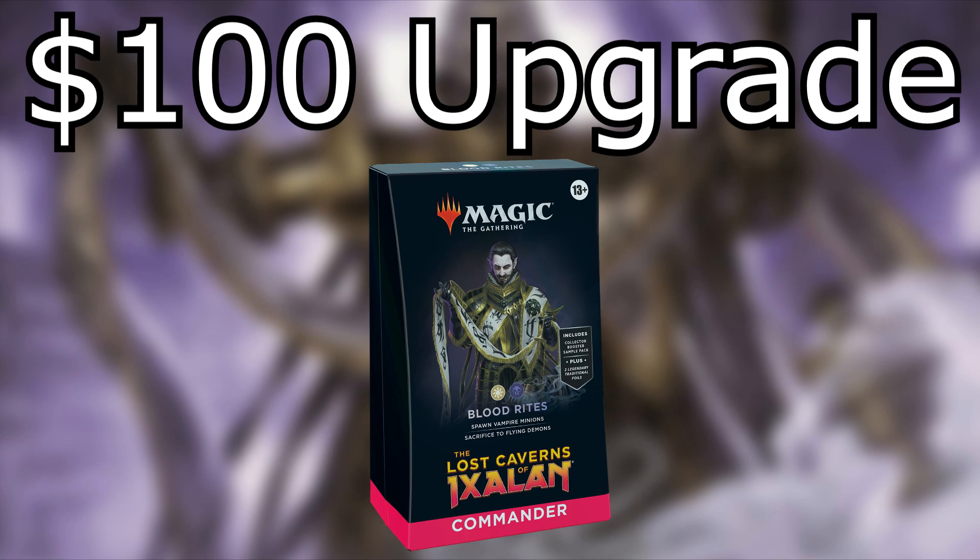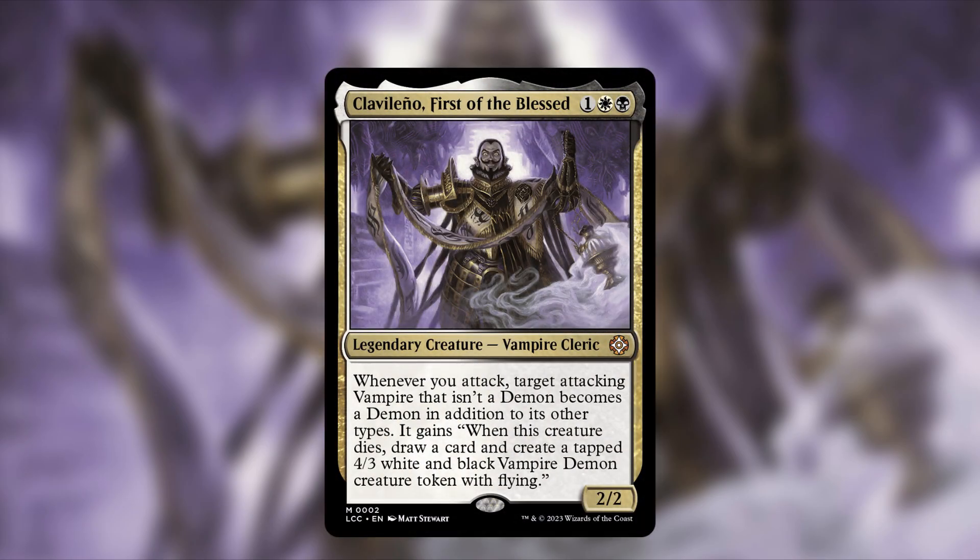Before we jump into any of the additions, let's talk about the face commander and what you want to do with this deck. This deck is helmed by Clavileno, First of the Blessed — one white and one black for a total of three mana. It is a legendary creature vampire cleric, a 2/2. Whenever you attack, target attacking vampire that isn't a demon becomes a demon in addition to its other types, and gains: whenever this creature dies, draw a card and create a tapped 4/3 white and black vampire demon creature token with flying.